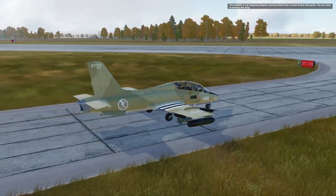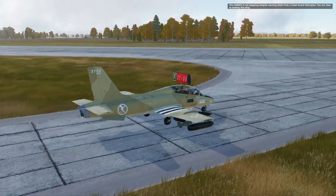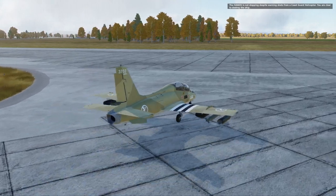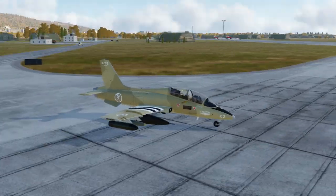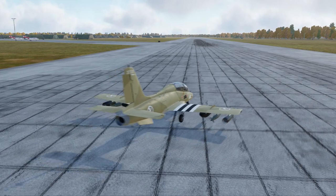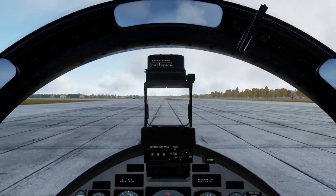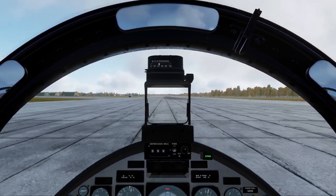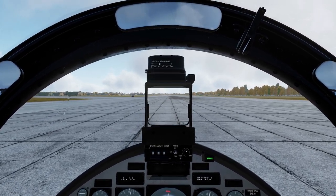The Ivanov is not stopping despite warning shots from a Coast Guard helicopter. We are clear to destroy the ship. Now, the mission that we are about to fly is actually a co-op mission, designed to be flown by several people. I think when the 37th first flew it, we were at least three or four people — we might have even been five. So, before takeoff, we are going to take our plane to a full halt here, and endure the spray from the rain.